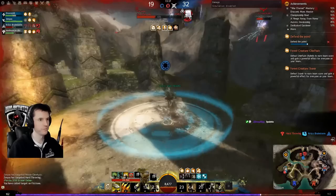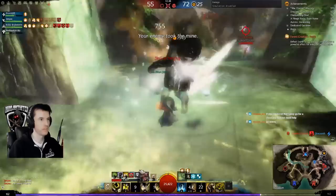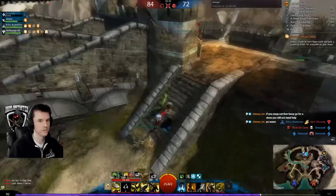Forest of Niflhel periodically spawns Sfaunir and the Chieftain — aka the beasts — near the two side nodes. Whoever gets the last hit on killing a beast (so it is stealable) gets 25 points for their team. Not every build can kill the beasts quickly, so you should not go for them if it takes a long time. Be careful about leaving your team to lose elsewhere — look for a low-risk opportunity, and don't let the enemy cap your points while you're chasing the beast.